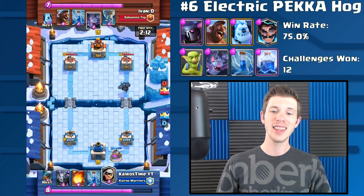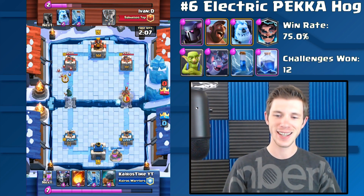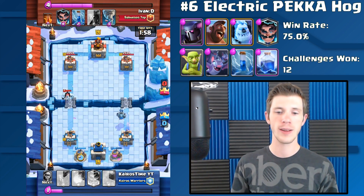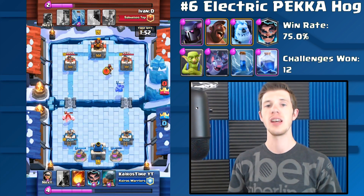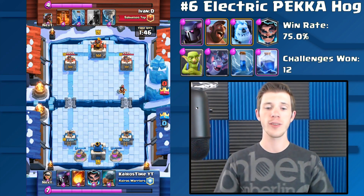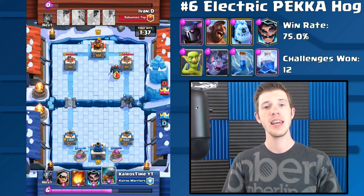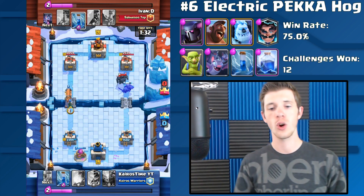Next is what I like to call the Electric Pekka Hog deck — a very shocking deck. We have the Lightning, the Electro Wizard, and the Zap in there as well. It has the Pekka for really strong defense, the Lightning to help get rid of Elixir Collectors and Three Musketeers, and then the Hog Rider does a great job going either the opposite lane or the same lane as the Pekka. This is a great adaptation for people who enjoyed the previous Bridge Spam meta but want something a little different.